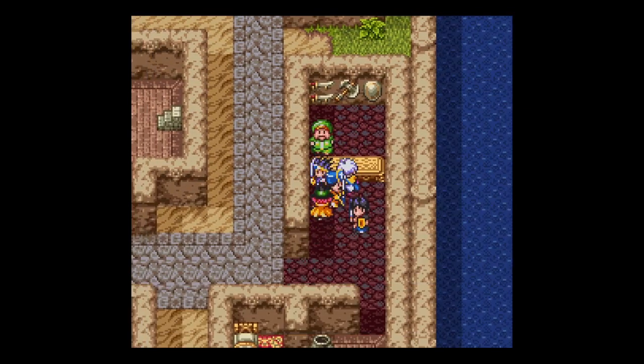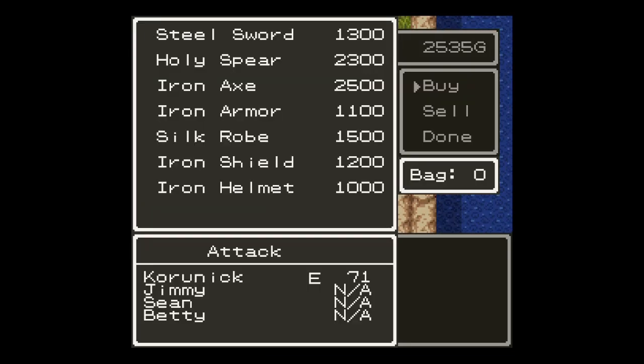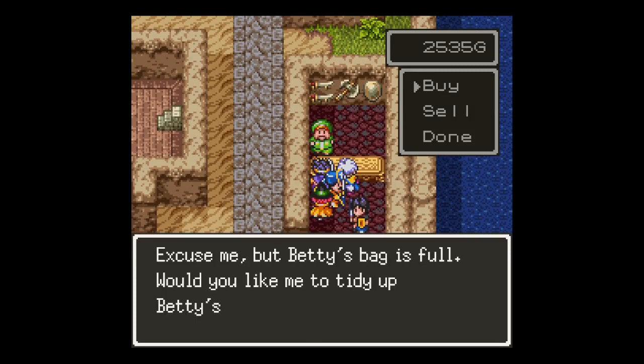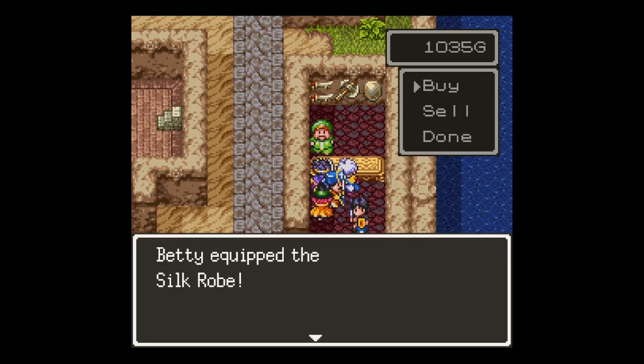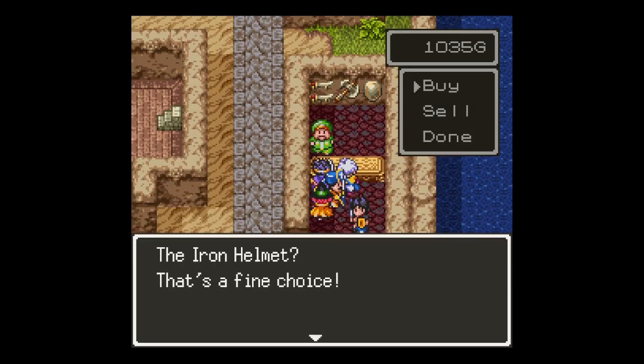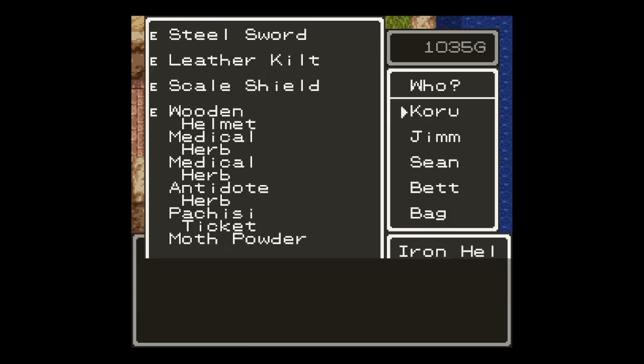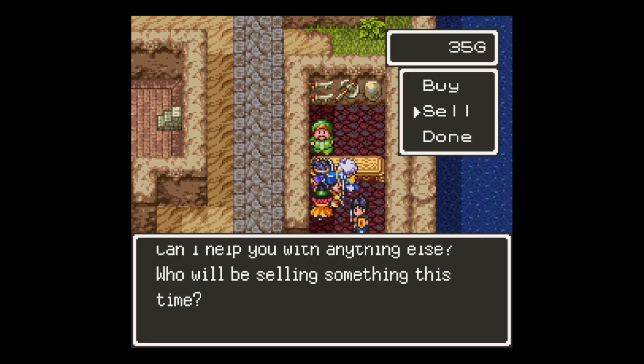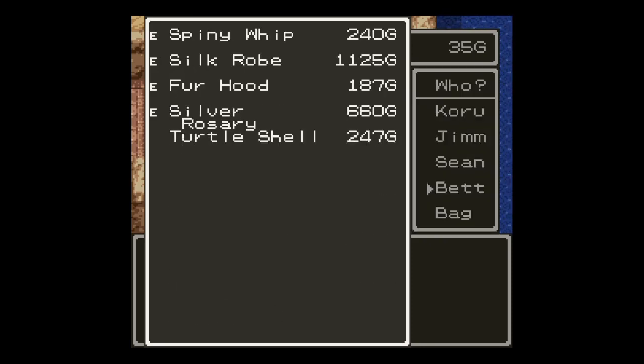Let's talk to the shopkeeper here. Holy spear, maybe? Iron axe is probably not worth it. Iron armor is definitely not worth it. The silk robe, though, is not a bad idea. Iron shield and iron helmet are both good ideas as well. We can get one silk robe and one iron helmet. Let's do that. Silk robe — equip. Iron helmet for the main hero. That wooden helmet might be worth keeping an eye on.